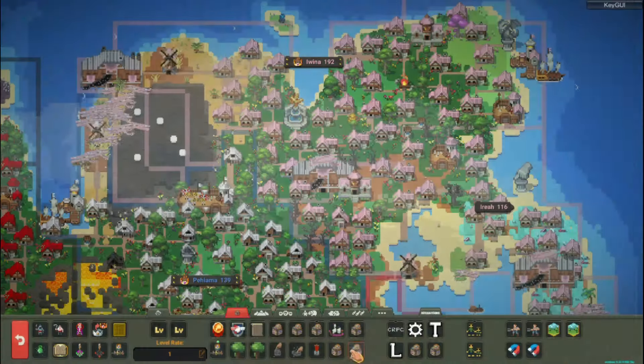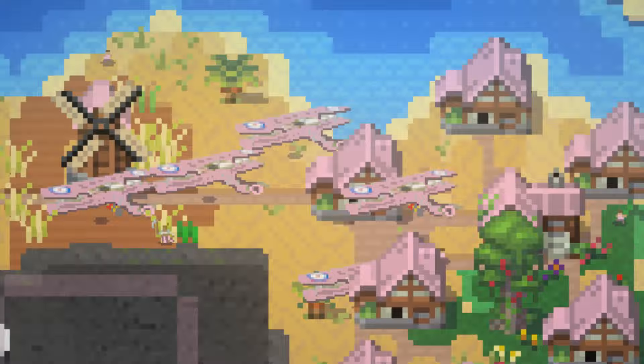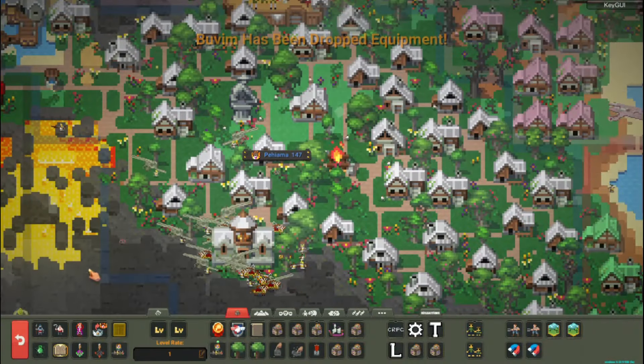Battleships — almost impossible to defeat, they are a beast of the sea. Airplanes and bomber planes — with these you will dominate the skies and your enemies will fall easily.